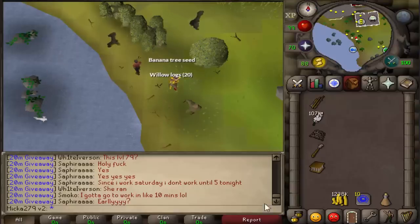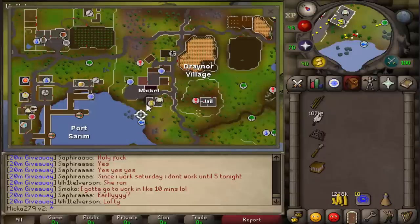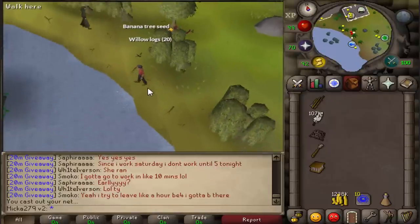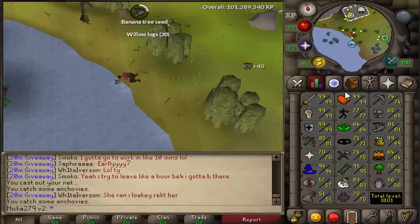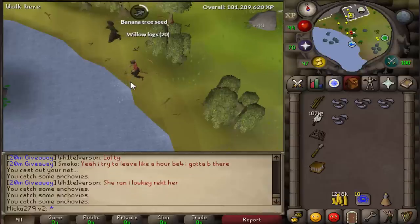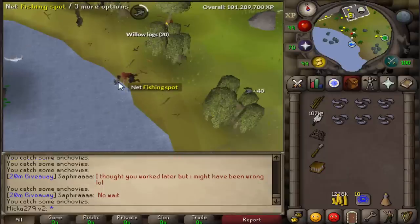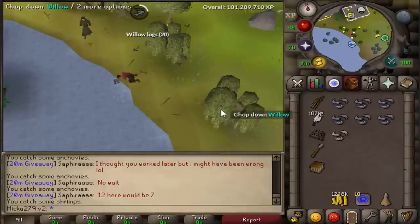If for some reason you decided not to do the Sea Slug quest, you will have to start your fishing adventure right here in Draynor Village. The fishing spot is really close to the bank, so you just want to click on a fishing spot and click net. From level 1 to 15 you're going to catch a lot of shrimps — they give 10 experience each and it's gonna take a really long time. Then from level 15 to 20 you're gonna catch anchovies combined with shrimps, so you will have to stay here from level 1 to 20. Just be patient, or simply do the Sea Slug quest.